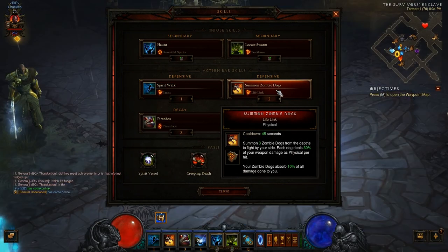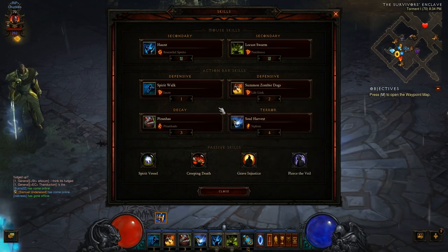Next I use Summon Zombie Dogs with Lifelink. The three zombie dogs do a little bit of damage — not enough to call it a viable damage source — but with the Lifelink rune, your zombie dogs absorb 10% of all damage done to you. With this build you're usually up in the enemy's face, standing in stuff you shouldn't be standing in, so I use the zombie dogs to survive a little bit longer.